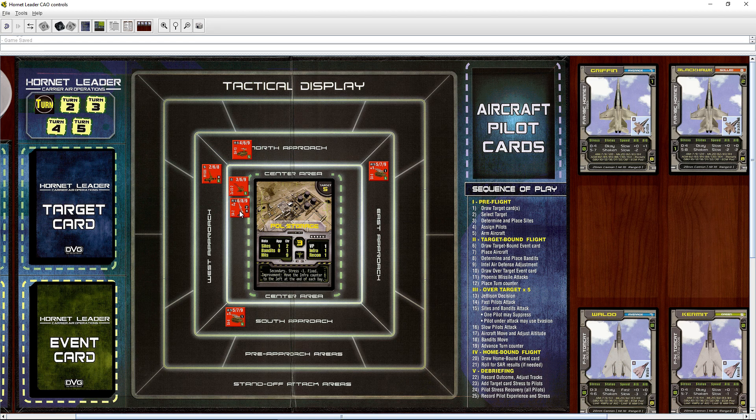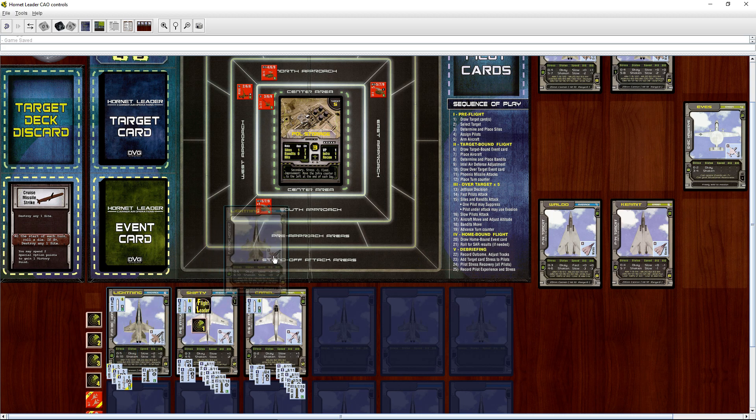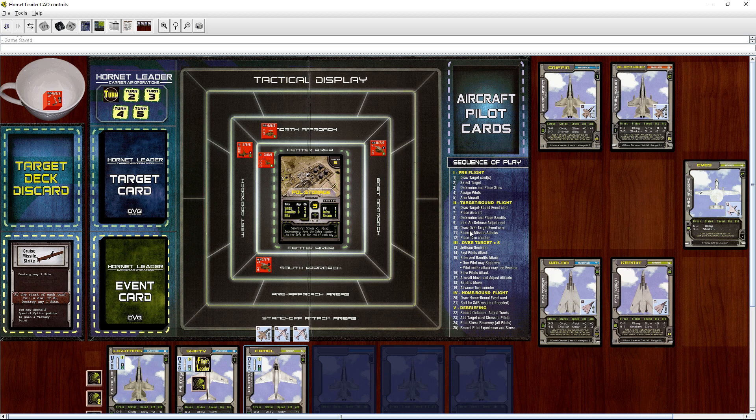So basically we did a missile strike on these guys before the mission. Let's see who we want to take out — I think we're going to take out this SA-2. He is gone; the cruise missile hit the SA-2. Now we place our aircraft on the board, starting in the outer area which is the standoff attack area.